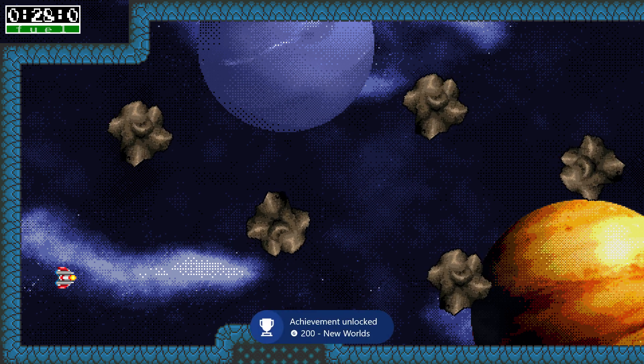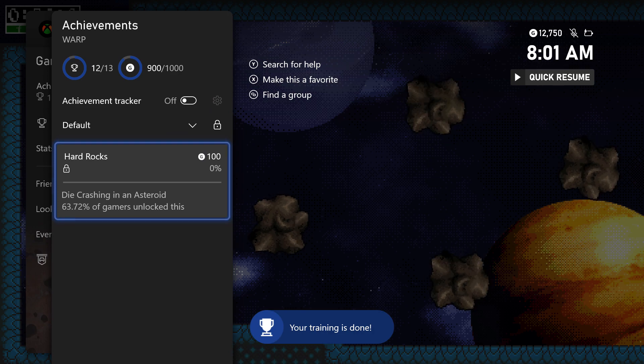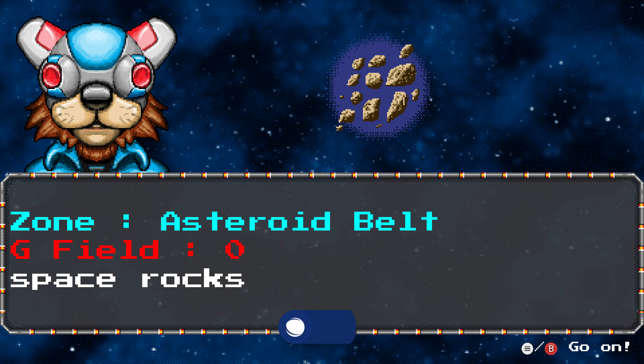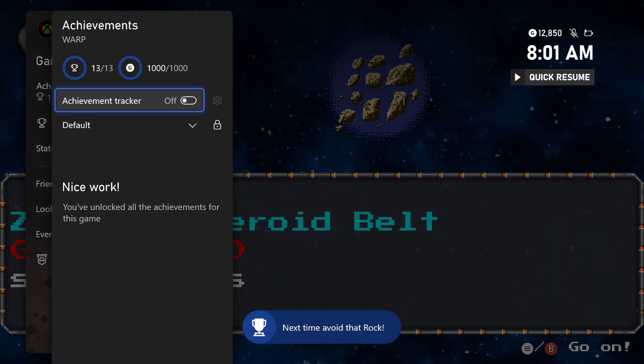The last achievement is for dying by an asteroid. There are asteroids right here in level 11, so just crash into one — that gives us our final achievement and we're done with the game.